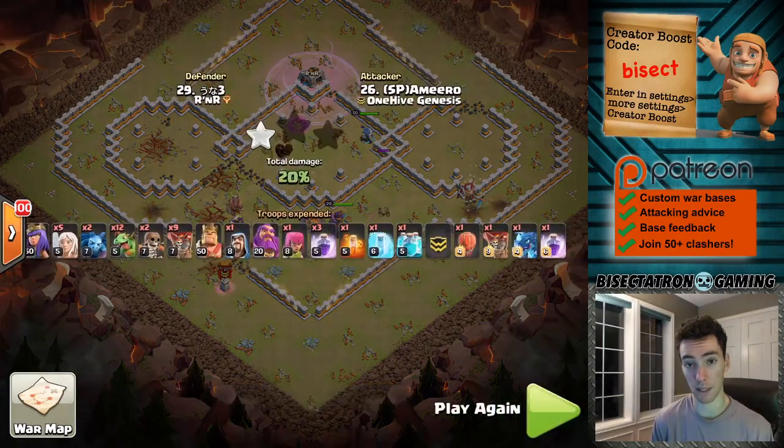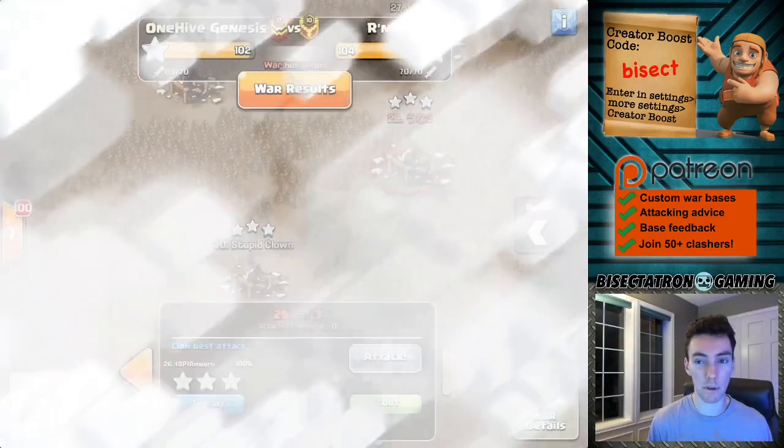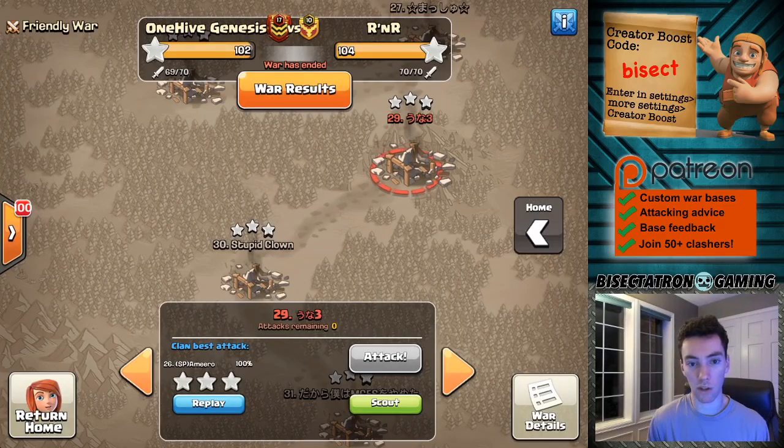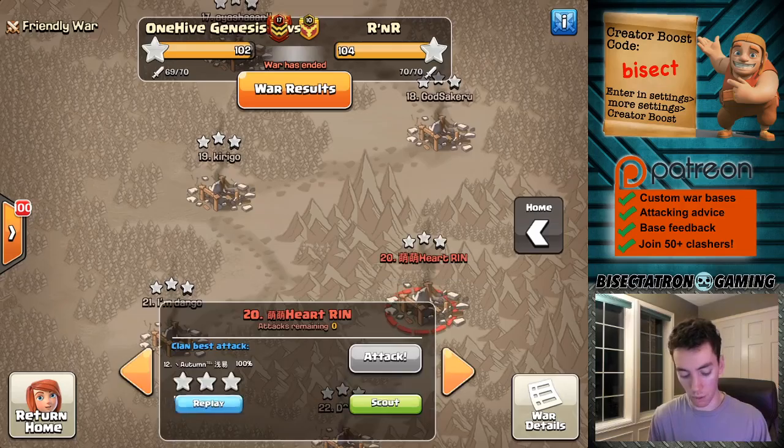Doesn't even use the queen's ability either. This can be a strong attack against the right base. Witches are kind of a go-to — you zap down both the infernos and spam them away. But that doesn't always work, and sometimes if you just think a little bit deeper into the plan and be a little more creative, it can be a lot easier than you think. So let's move along to our next base, number 20.